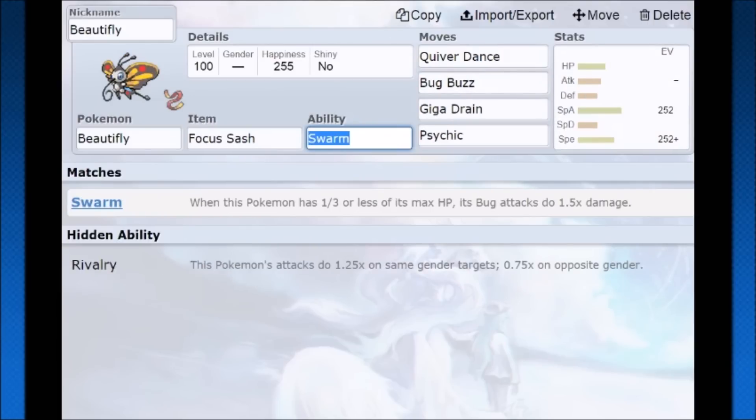Beautifly ends up as a stronger-hitting, slightly slower Butterfree and Venomoth with quiver dance, which is still very strong because you get good coverage. I hope you guys enjoyed the video — and that's how you use Beautifly and Dustox.